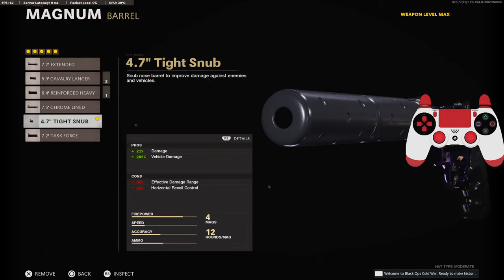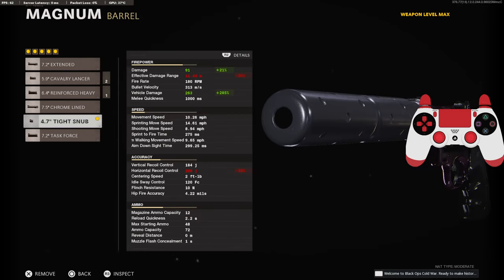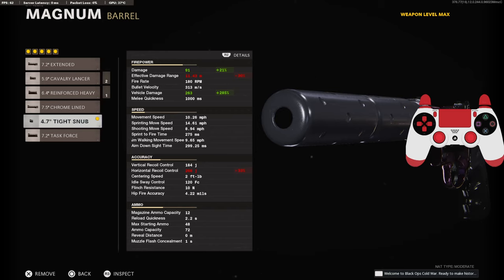On the barrel, we're going to be going with the 4.7 inch tight snub barrel for the 21% added to the damage. This barrel gives the most damage out of any other barrel, as you can see.